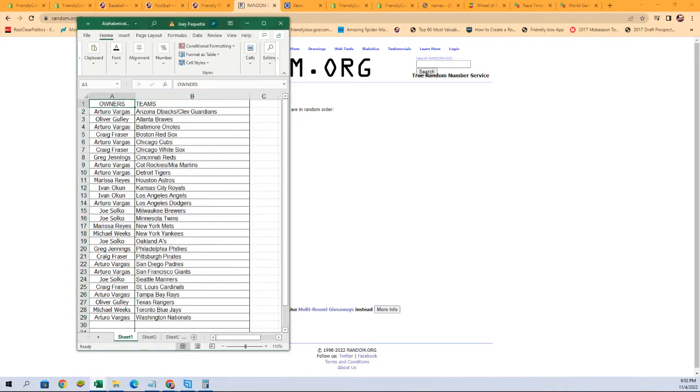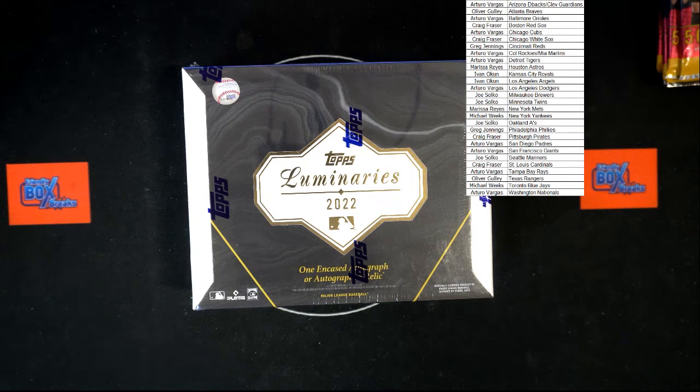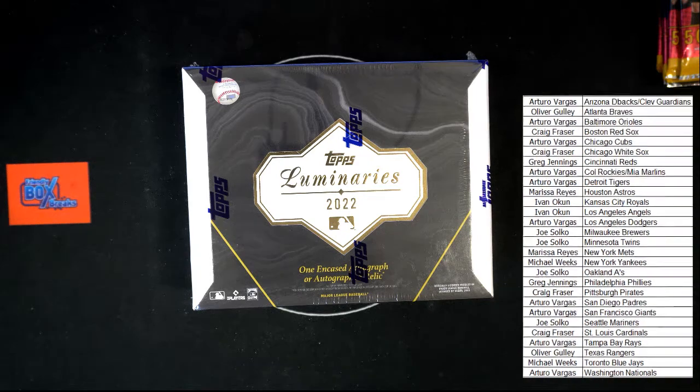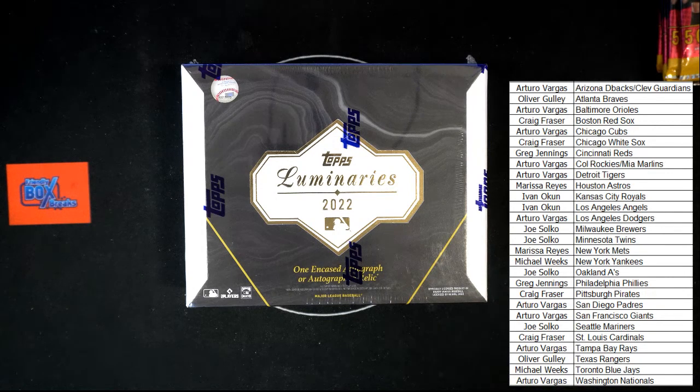I'm going to take the time to alphabetize the team names. Owners will stay with the teams, and then we're going to add this list onto our break screen. I've been calling for Ohtani. Any trades at all? Spectra sounds good — do we want to do that next? We can do that, we got options. I am not seeing any trades.